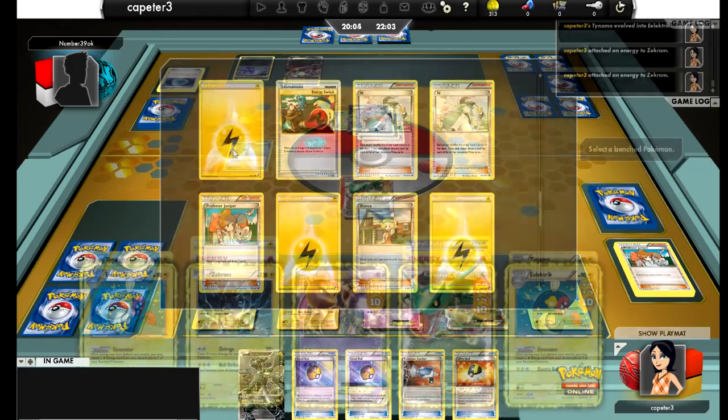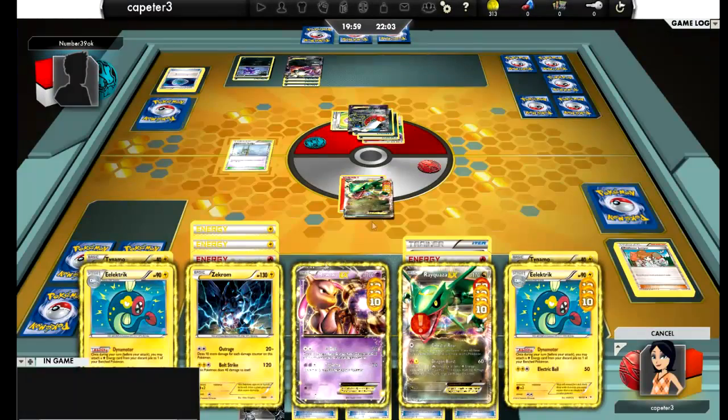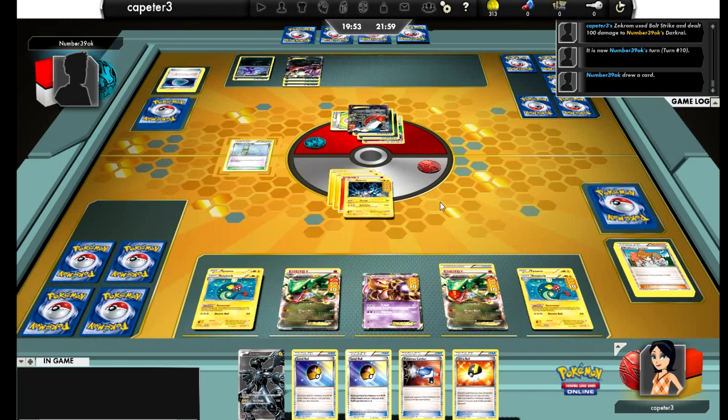I'm going to make a sacrifice play — putting about a hundred on him with my Zekrom instead of a Rayquaza, which ensures that I won't lose two prizes. Definitely not the play that I saw myself doing, but unless he has the Catcher to bring up an Eel, not a bad idea. I can still knock him out next turn. I've got the Catcher in hand if he wants to run away. I can Dragon Burst next turn with two, unless he takes out an Eel.